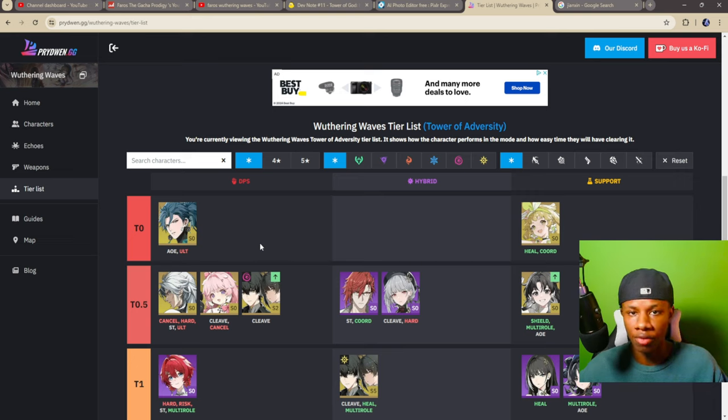A lot of people are discussing whether Calcharo will get power crept. I don't believe that'll happen in version 1.1 or 1.2. Calcharo is going to remain in S tier for a long time because of Yenlin — she might push him up to S-plus tier. Yenlin buffs both electro damage bonus and liberation damage bonus, which is absolutely insane for Calcharo.